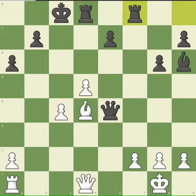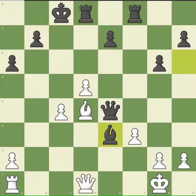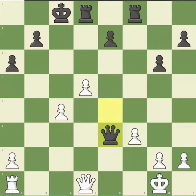He moves his rook, exerting a very strong threat on the f-file. I try to counter it by moving my pawn forward so it faces some obstruction. He comes with his bishop and gives me check. I eat his bishop, he eats my bishop back, and I move my king out of check.